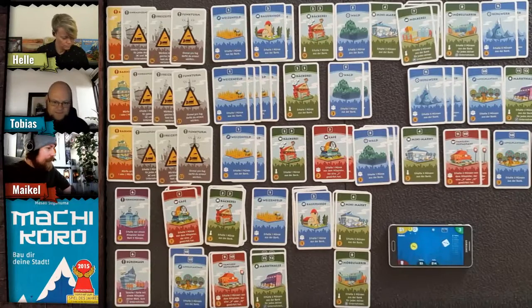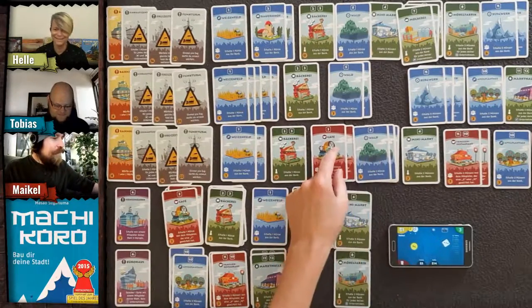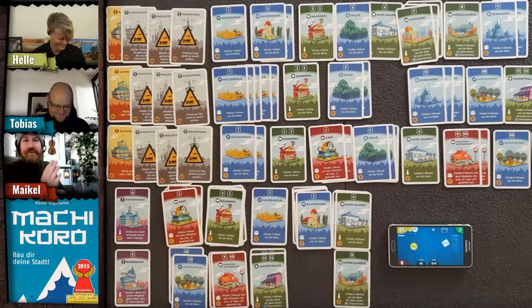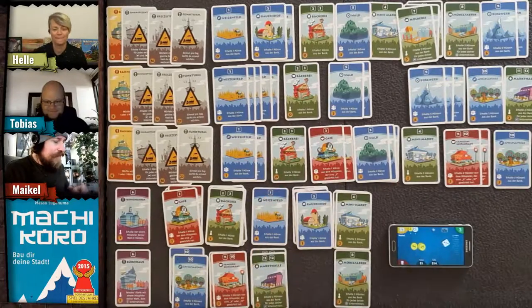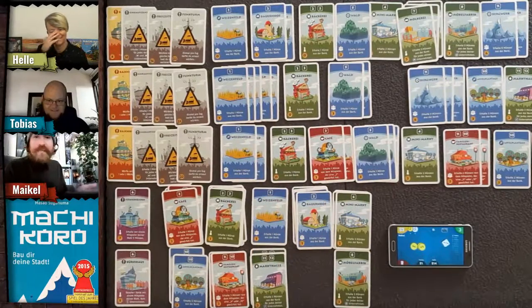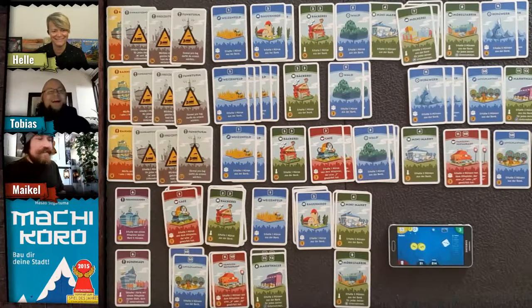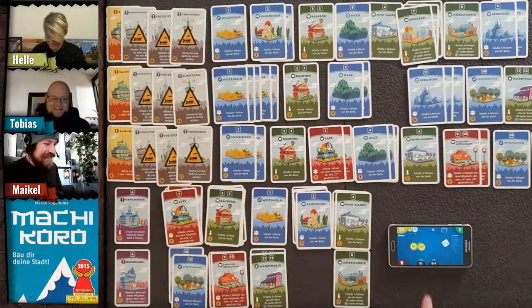Tobias rolls a three — Helle has a restaurant and collects from him! He's her first customer at the new board game café. She says he must pay — and can leave an additional tip if he likes.